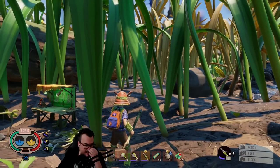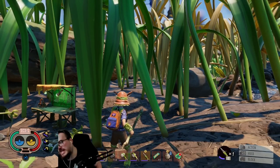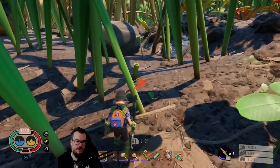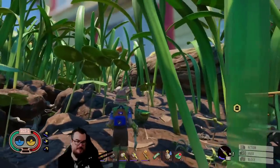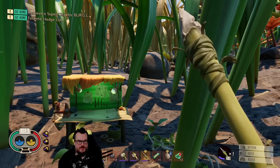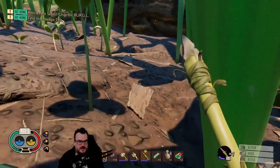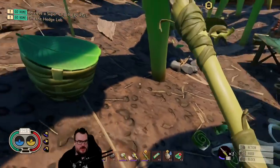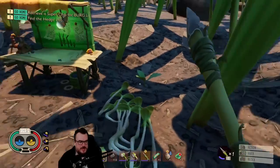D-pad down then up — oh wow, that's kind of cool. I don't think I'd want to play the game like this but it's pretty cool. There's photo mode, open crafting. I feel like it'd be kind of hard to play the game like this. I guess you could though — you can play like this for sure. I don't know if I want to go third person. Alright, let's go back. What was I doing in this game?